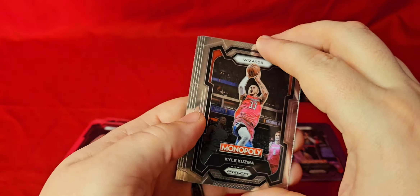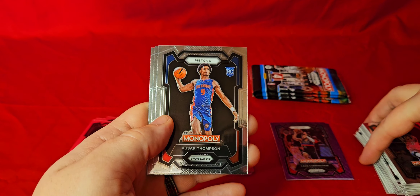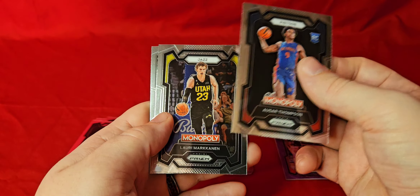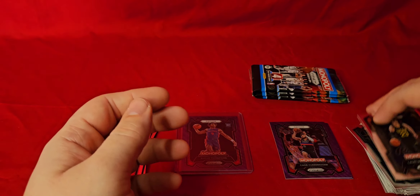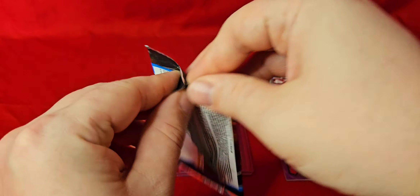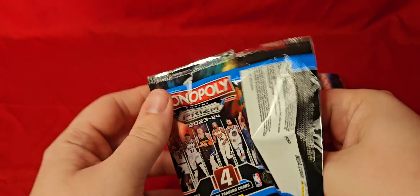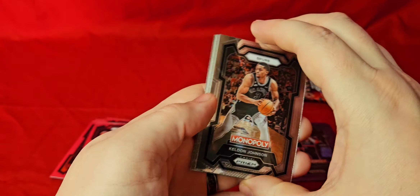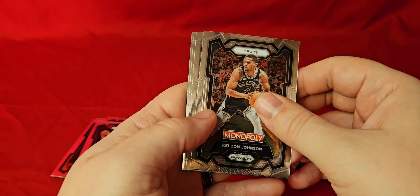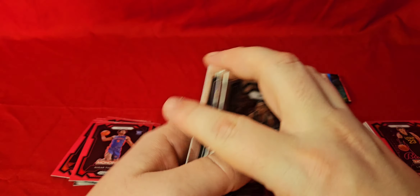Looks like another base pack here. We got Kuzma — there he is again — Ausar Thompson again. We got Markanen and Kuminga. I might as well become an Ausar Thompson collector here — got a couple of his base from regular Prism, now Monopoly Prism, and now purple. This looks like an all-base pack as well. We got Keldon Johnson, Matherin, Bradley Beal, and Austin Reeves.